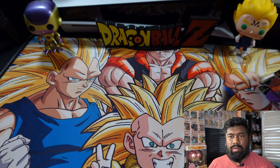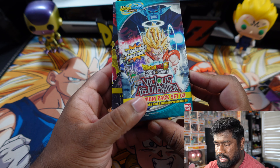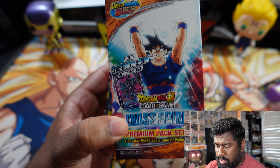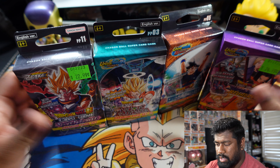Welcome to the Mystic Margin, where I'll be reviewing everything Dragon Ball, from the card game to collectibles to figures. I have a bunch of pop figures behind me, so you guys will see more of that in the next coming videos. But today we will be opening four premium packs: Power Absorbed, Vicious Rejuvenation, Cross Spirits, and one Supreme Rivalry.